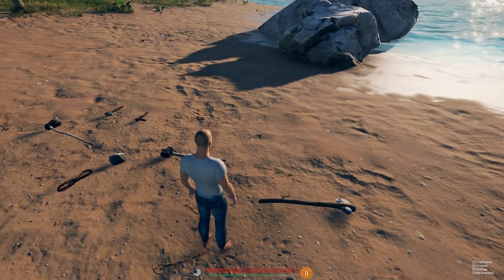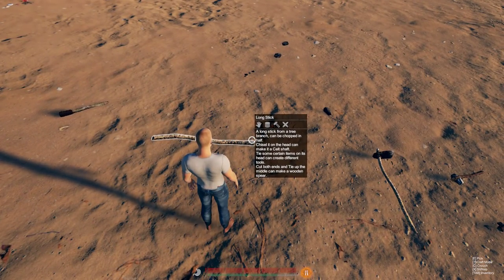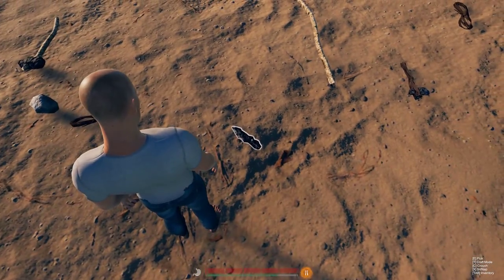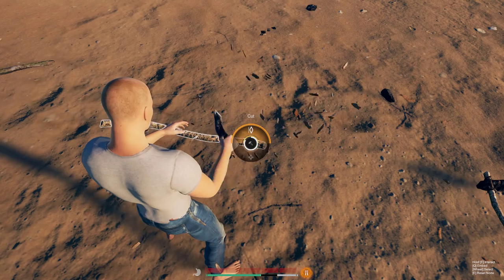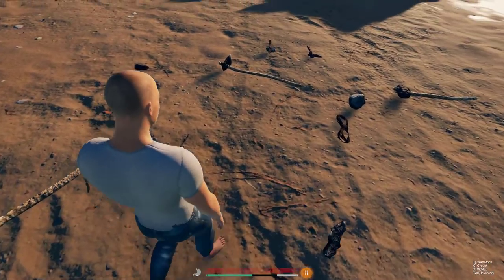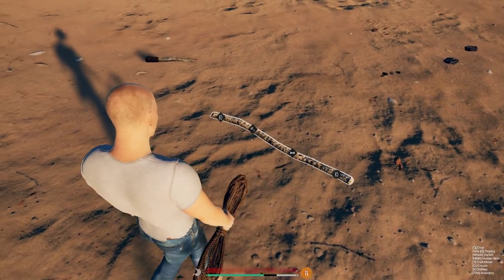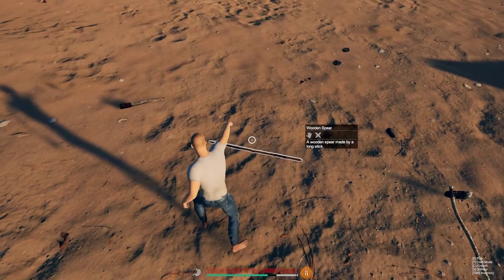The next one we're going to make is the wood spear. I don't even recommend making or using it — I'm just making it to show you, because you can make the stone spear and the stone spear is much better. To make the wood spear, you need to cut both ends and tie the middle. You tie both middle parts, and then you have your wooden spear.